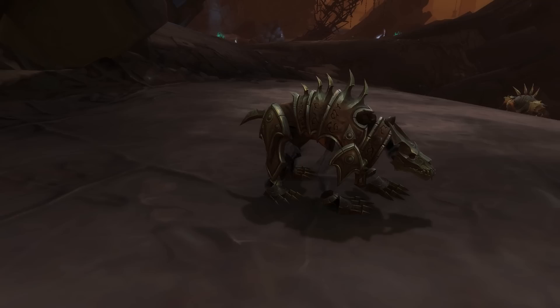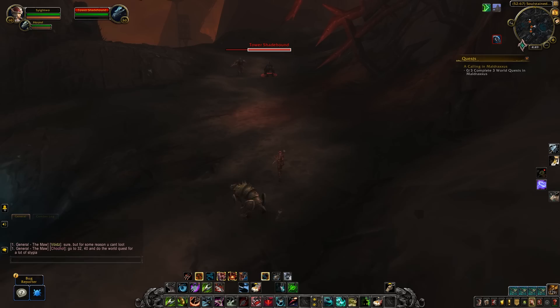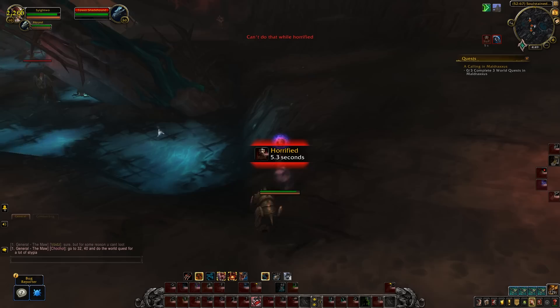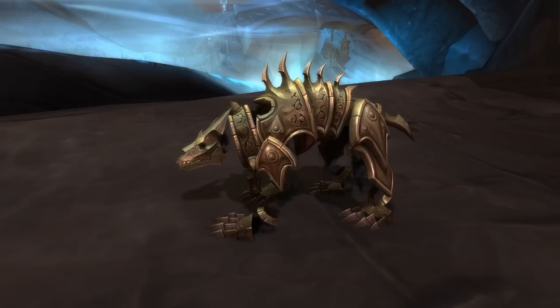The final stop is the Maw, and there are some pretty cool pets here. First up are the Soul Seekers, which are hounds. The first is a darker armored one in an area with a fear-inducing negative effect that deals a lot of damage — tricky to reach early, but the effect reduces as you progress. There's also a gray one that's very easy to tame, and a lighter gray one that requires building your Wanted buff with the Jailer to the Assassin's level, or you can tame it within Torghast.